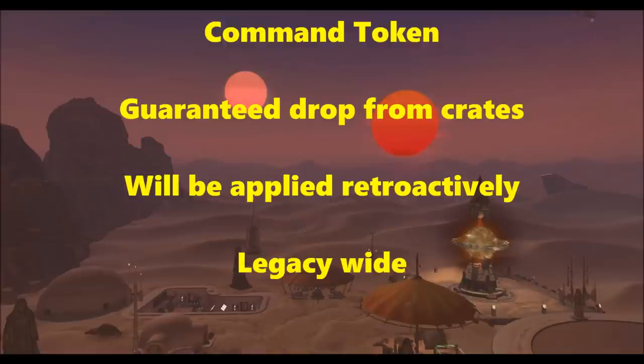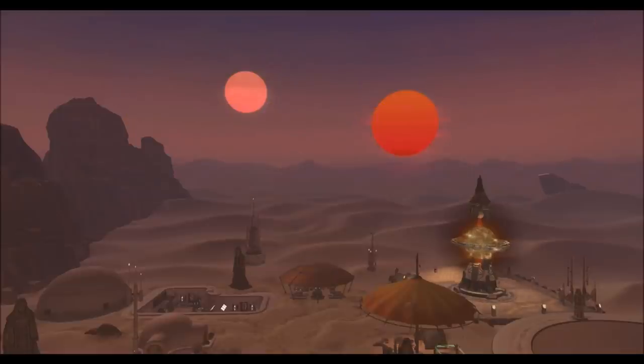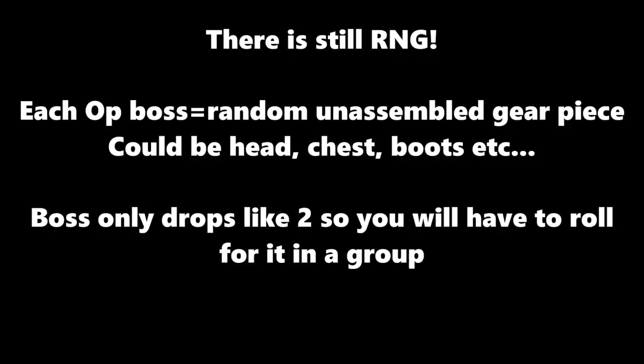There is still an element of RNG when it comes to the unassembled gear drops. When an operation boss drops one of these, it's not guaranteed which slot it will be. Every single boss in an operation, except the last boss, will drop a random unassembled gear piece — so you don't know whether it's going to be boots, helmets, or gloves. Also, each boss only drops about two pieces, so in any 8-man operation you'll have to roll for it and hope you get the piece you need.